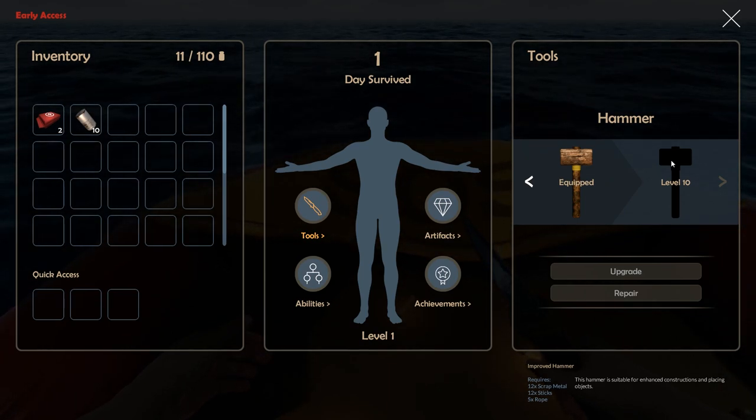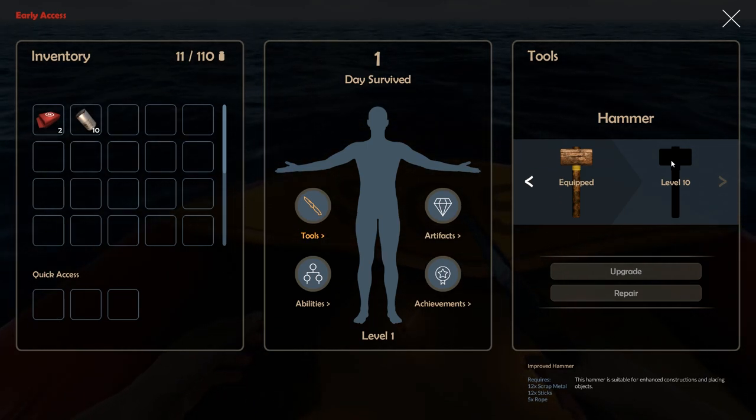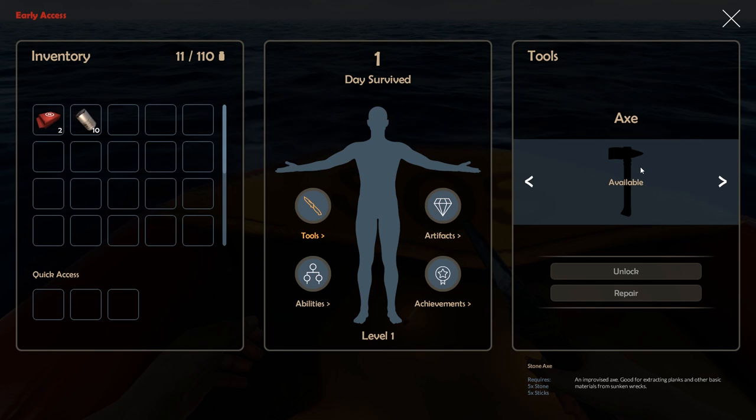I know what the hammer does — it's what lets you place down your building materials. I'm not sure what the improved hammer does, but it says 'suitable for enhanced construction.' Maybe once you're placing more advanced construction items you need the better hammer — yeah, that makes sense.